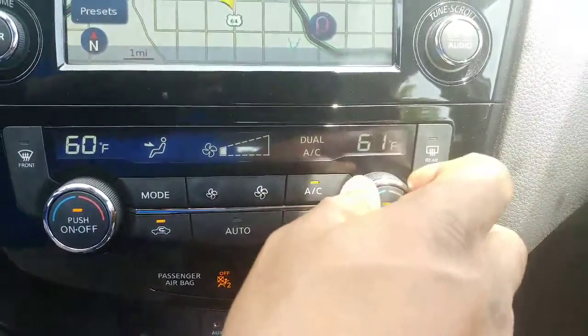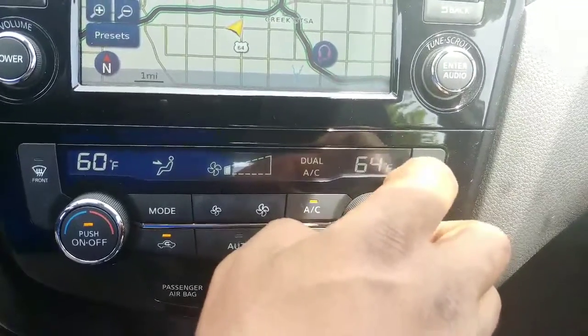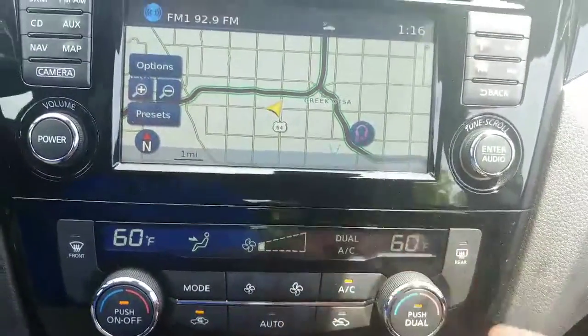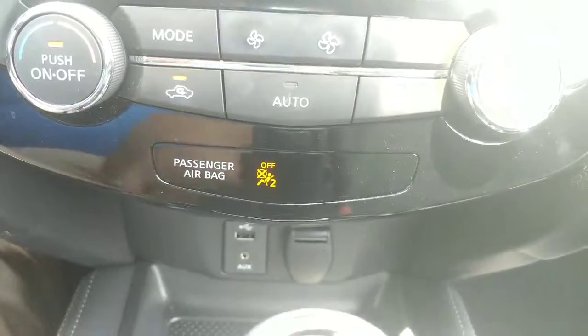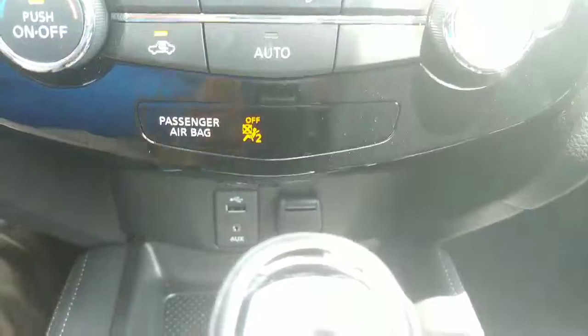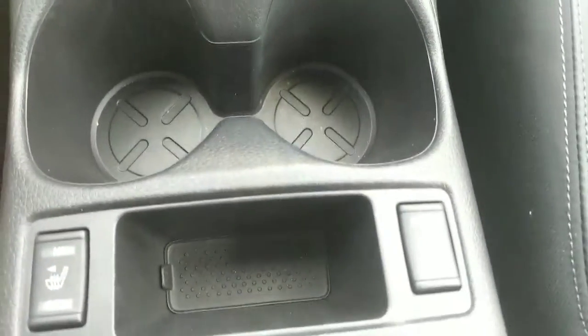You'll have dual temperature controls here. So if one of you is cold-natured and the other is hot-natured, you can change the temperature independently for the driver and the passenger in the front. Moving down here, you have charging ports — USB and auxiliary. This also has heated seats, as you can see there.